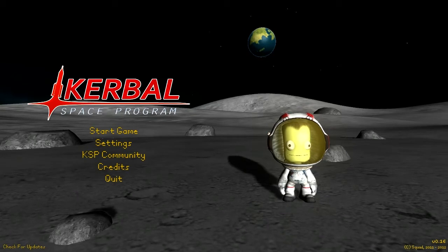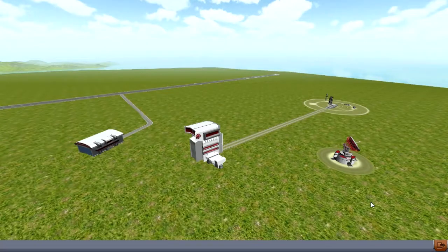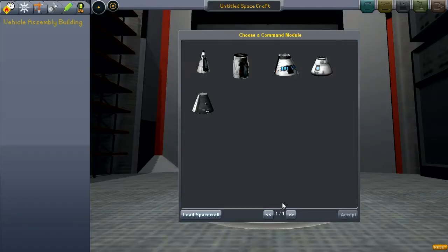Now let's get into this thing. I see that the Kerbal Space Center has advanced considerably. There is a tracking station, vehicle assembly building, the launch pad, and a space plane hangar. I'm going to be interested in getting into that at some point, but not right away. I'm going to head on over to the vehicle assembly building and we'll get started.